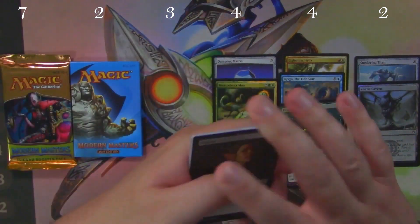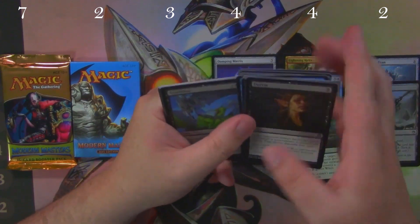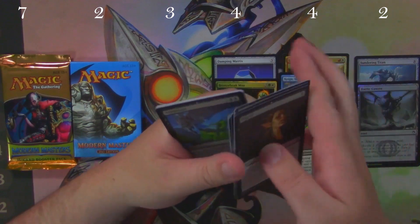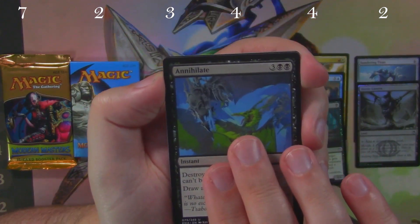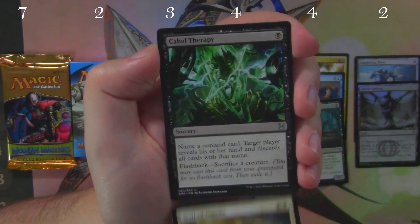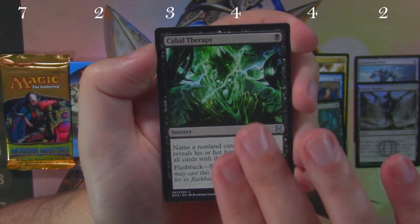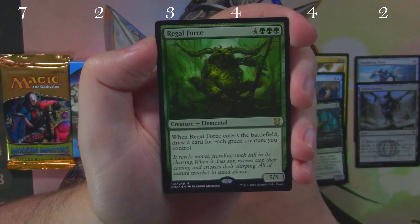Eternal Masters is next. There is Counterspell in this set so we've got to take a look for that — I don't see one in there. Wall of Omens worth a couple dollars, Cabal Therapy also worth a couple dollars, so not a bad set of uncommons.